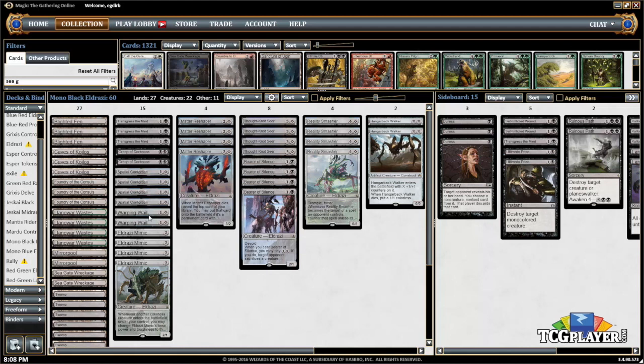I expect to see more of Spatial Contortion after the next Standard rotation, so be aware of it moving forward. A lot of people lump Warping Wail and Spatial Contortion into similar decks, which makes sense because you want to be able to cast these spells consistently on turn two. Warping Wail is a very versatile card. I would say making a 1/1 Scion is actually the least used mode out of the three — a lot of people upon first looking at the card would say this is just going to make a 1/1 Scion, but a lot of the time it's actually a removal spell or you can counter a sorcery spell. That's the mode people do not see coming, especially out of a black deck — having a counterspell for something like Hordeling Outburst or Painful Truths can be a game-swinging play.